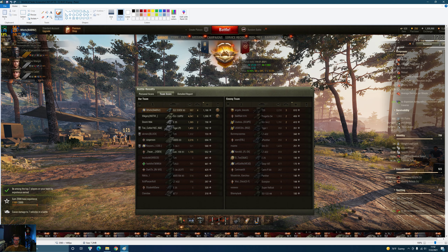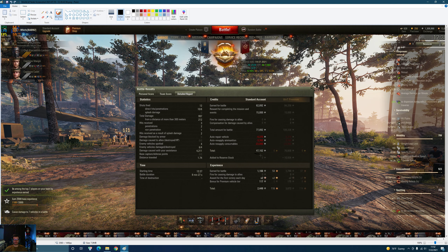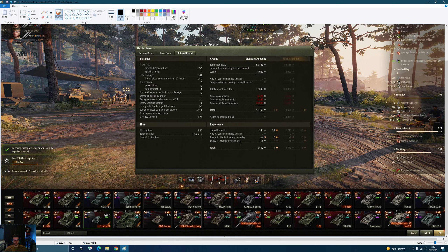Luckily there were no TDs back here - otherwise I probably would have got whacked once I got spotted. But luckily the game had progressed enough where the STRV was over here and that was it. Looking at a first-class game: 4,211 spotting, 997 assists - that's basically 5,200 combined. A very good game. Unfortunately not a mastery, but it is what it is. Four kills, 1,166 experience - pretty damn close to a mastery.